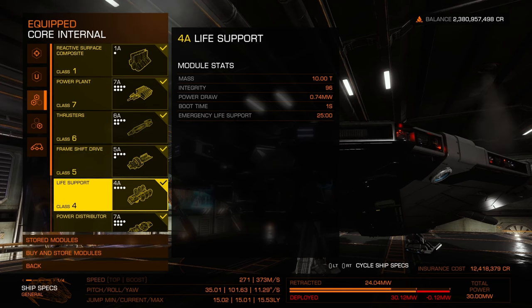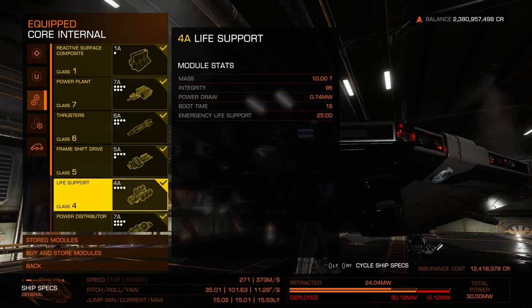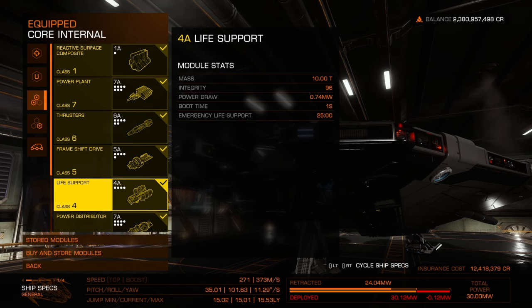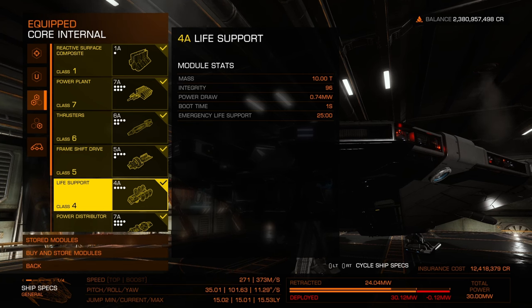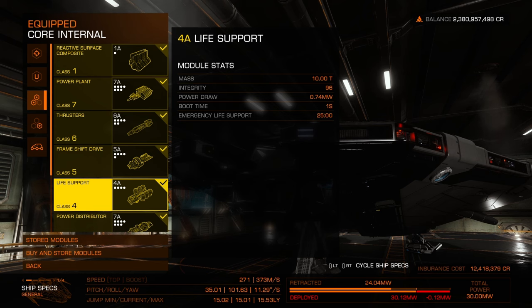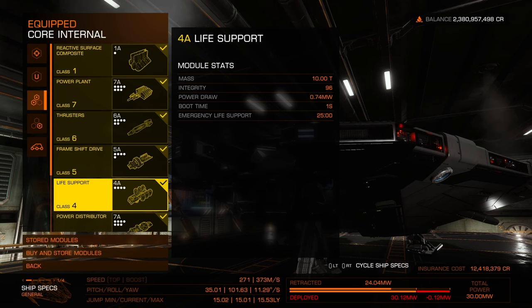Life support is an interesting choice. People often say to choose cheaper, lighter weight options, but I like the additional time. When I was first starting out in Elite Dangerous doing combat in high-resource zones, my canopy would get blown open and having just five minutes to get back wasn't fun. Of course you should always be able to pay your rebuy cost — mine is 12 billion — but I still like to play like the money matters. That extra race back is like its own little mini game.